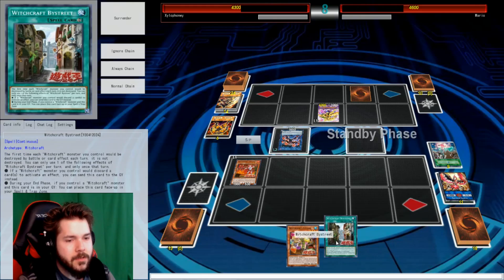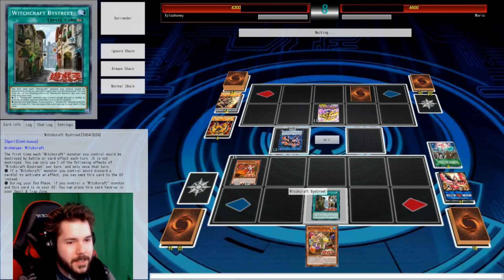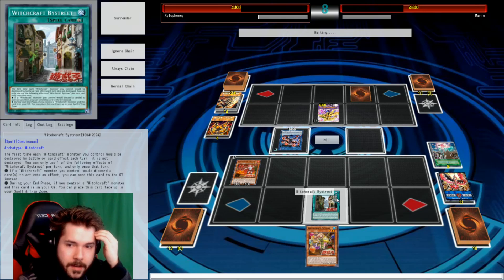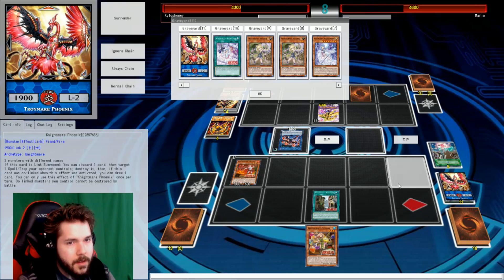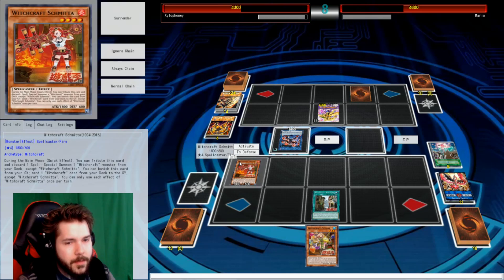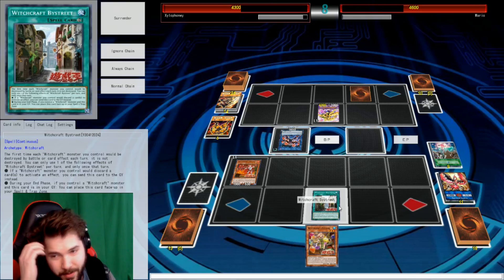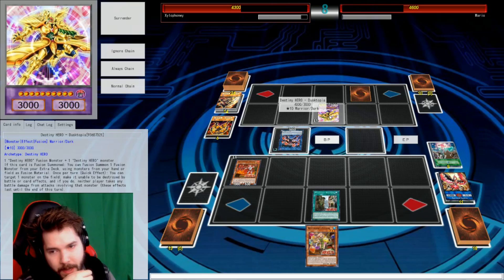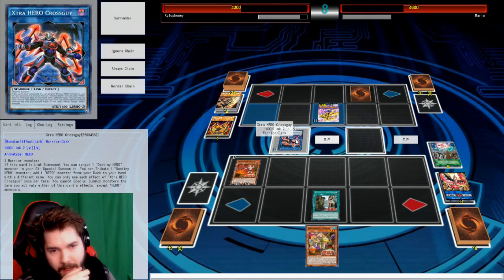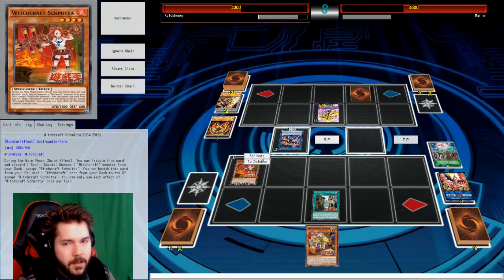You're already down to 18 cards. This thing goes through them a little bit. I think I should rely on Bystreet a little better next time. Tribute this card and discard one spell. I can use the Bystreet for that, but I can't really get past Dusktopia — you can just quick effect and protect your one guy, right? Your Crossguy. One card on the field I can protect, whether it's himself or someone else.